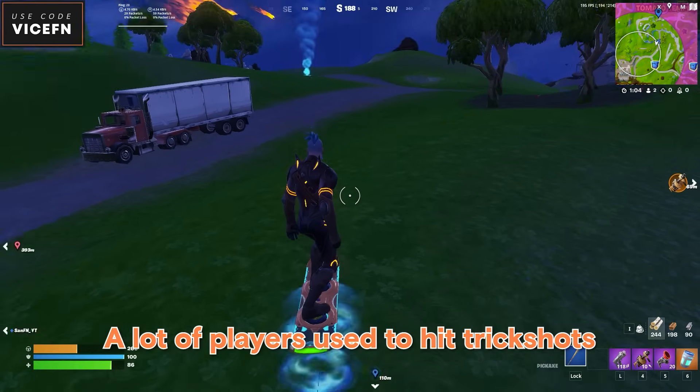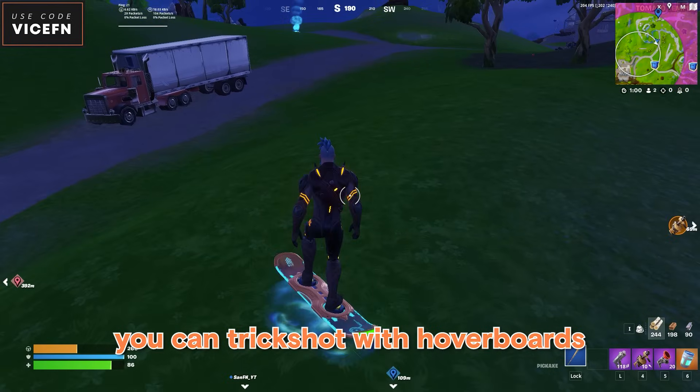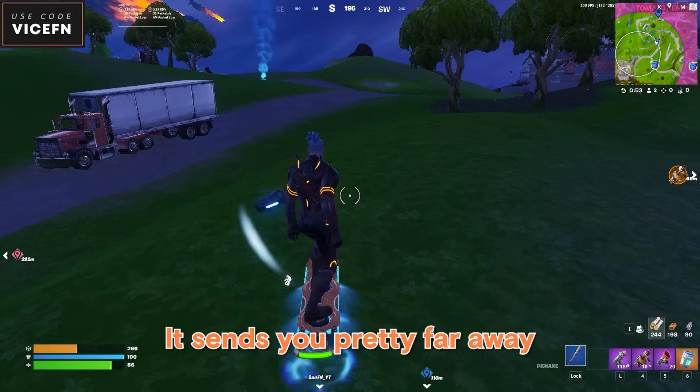Back in the day, a lot of players used to hit trickshots with hoverboards and quad crashers. Here's two ways you can trickshot with hoverboards. For the first one, your duo needs to throw a grenade and then you jump with the hoverboard exactly when it explodes. It sends you pretty far away.